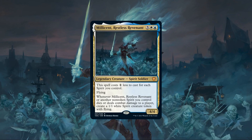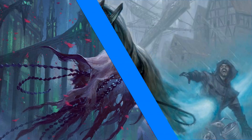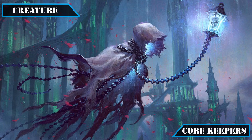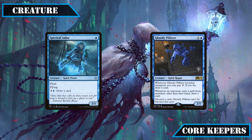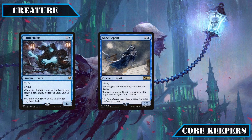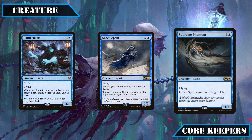Now that we have a better understanding of the commander and game plan, let's take a look at the cards we'll be keeping from the core build. Starting with the creatures, we'll want to keep most of the smaller evasive bodies to help enable our commander. Spectral Sailor and Ghostly Pilferer are good keeps to hit the ground early and provide card advantage, while Rattlechains, Shacklegeist, and Supreme Phantom will provide decent tribal support with protection, disruption, and anthems respectively.